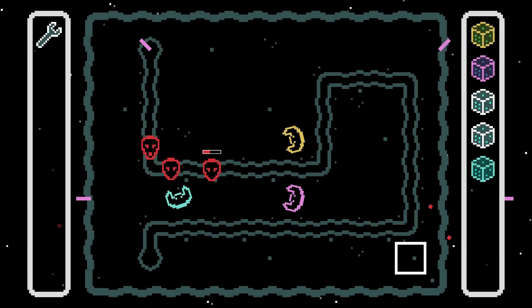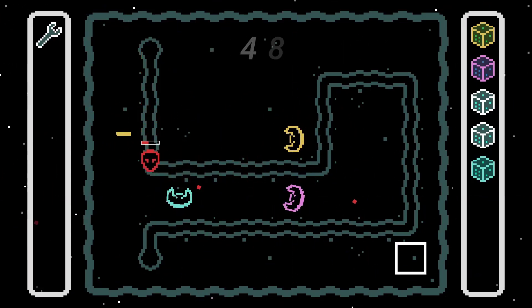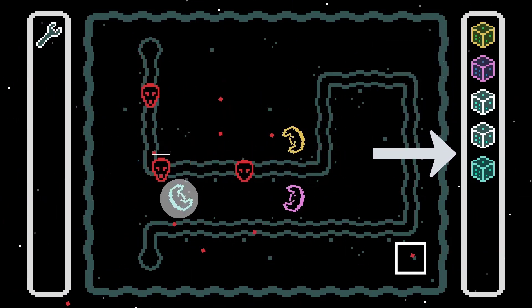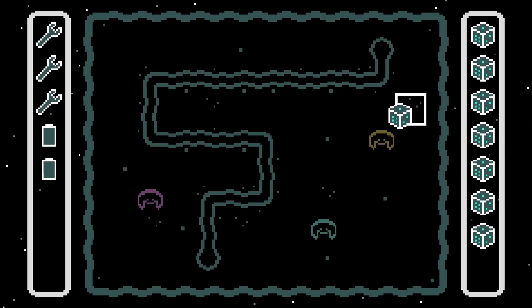A few weekends ago, I participated in the GMTK Game Jam, where I created a game from scratch in only 48 hours. The theme of the Game Jam was Roll of the Dice, so I made a tower defense game where you arm each unit with different dice. Each face of the dice represents a certain attack, and they're constantly rolling the dice to defend against invaders.